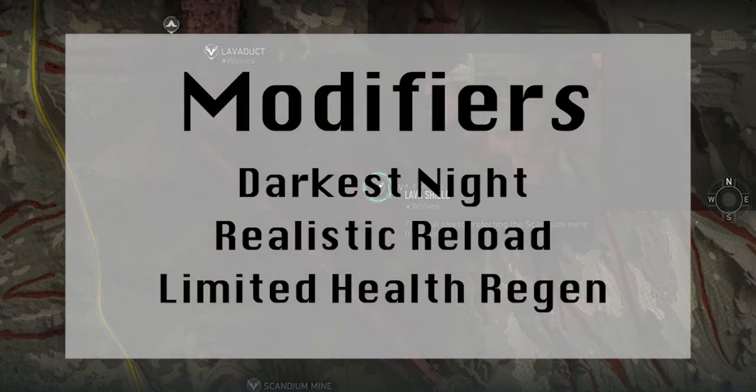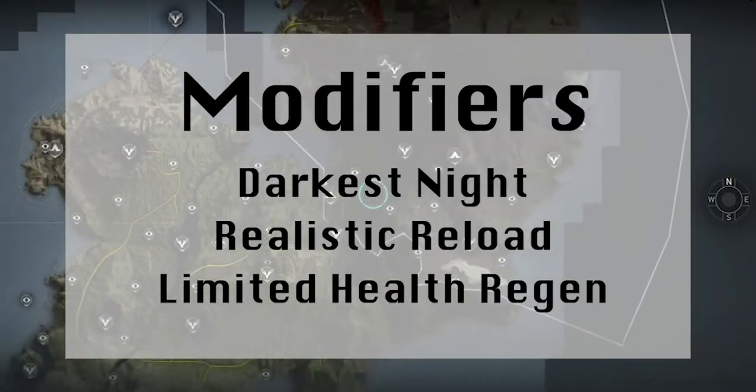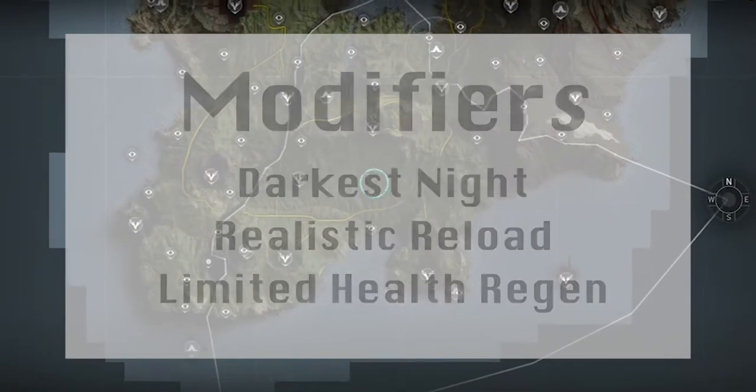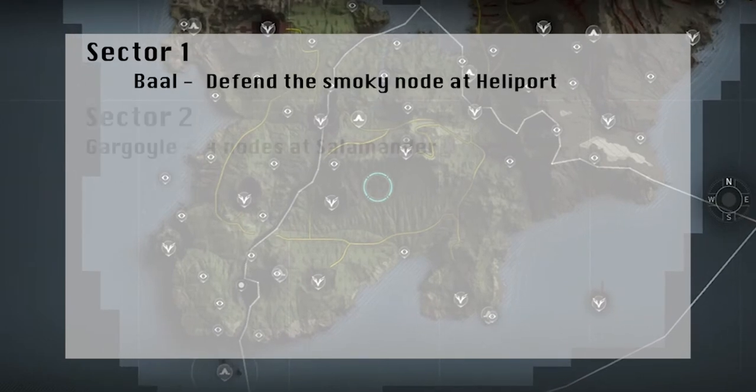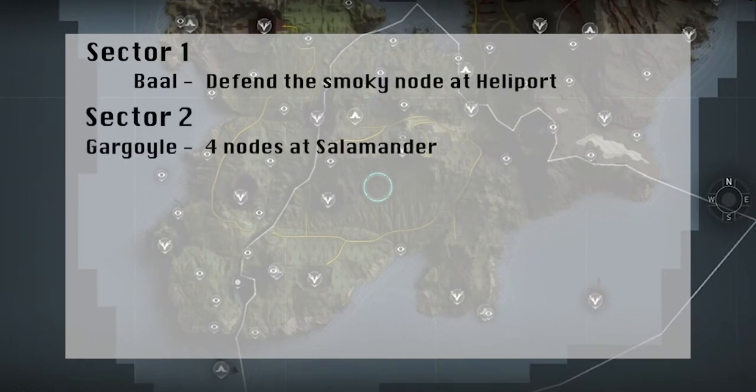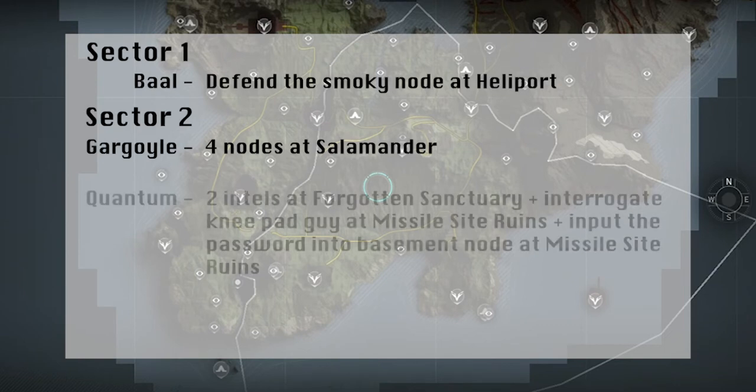In summary, the modifiers are fairly lousy this week, with a combination that is bound to frustrate most players, mainly because Darkest Night is on. To make matters worse, the intel trail is pretty long as well, especially when compared to last week's raid, so hopefully you have a good team that can split up and finish it a bit quicker.